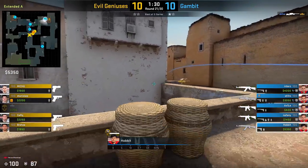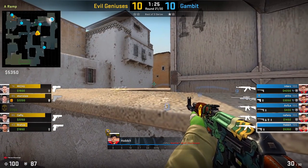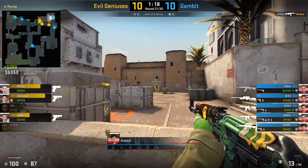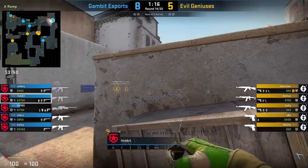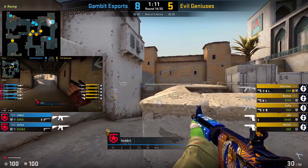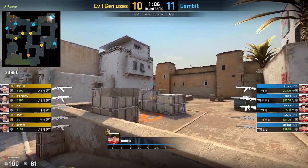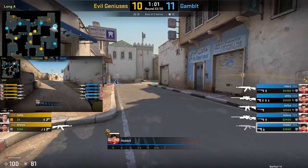From this catwalk position, you may decide to play a little bit further back, more towards the site or ramp area. This is really common to see Hobbit do, especially when the other team is saving, just to make sure that you get those long range engagements and can't die too easily. When Hobbit plays this ramp position, he usually likes to hold either a smoke or a Molotov to deny the possibility of any catwalk pushes in the event that his teammate is rotating back towards the A site through CT spawn. This makes it difficult for the T's to actually push while the rotation is happening.